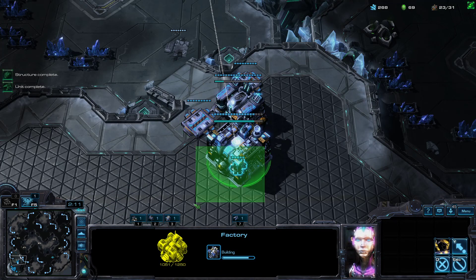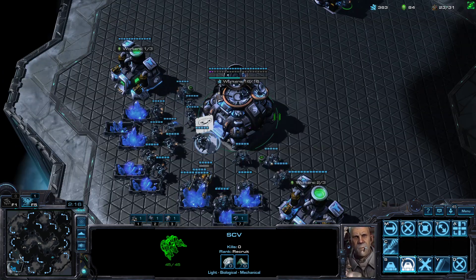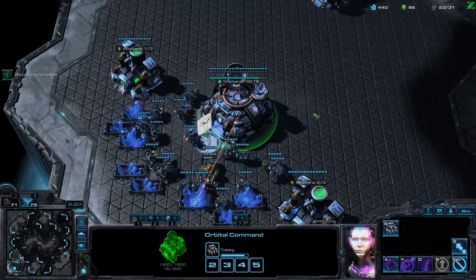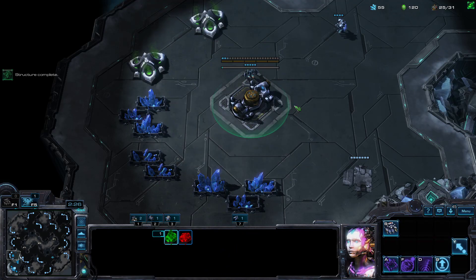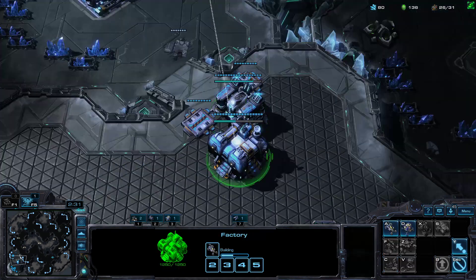When this Factory is done, we're going to take this SCV and send him to the Natural. We're going to rally him into the next gas geyser and make a Hellion. When the SCV arrives, we can throw down a CC at 225. Once the CC is down, we can resume worker production.